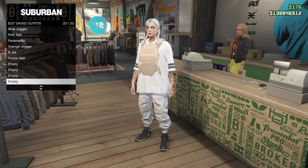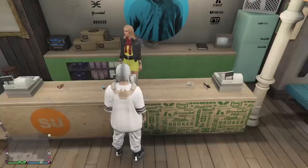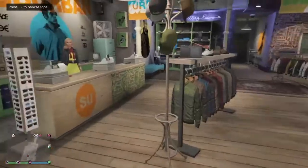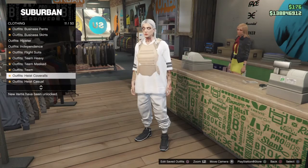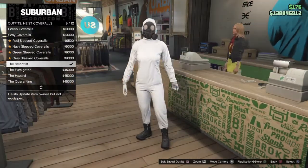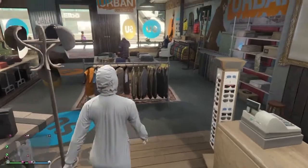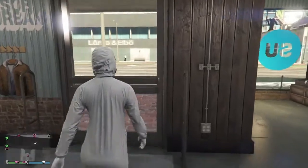I saved mine in slot 20 because I don't want to overwrite my original white joggers with the Tron. After you've saved this outfit, go to Heist Coveralls, which is number 11, then go to the bottom and equip that one. You can equip all four but I just use this one. Once you equip that, make your way down to the beach for the telescope glitch.